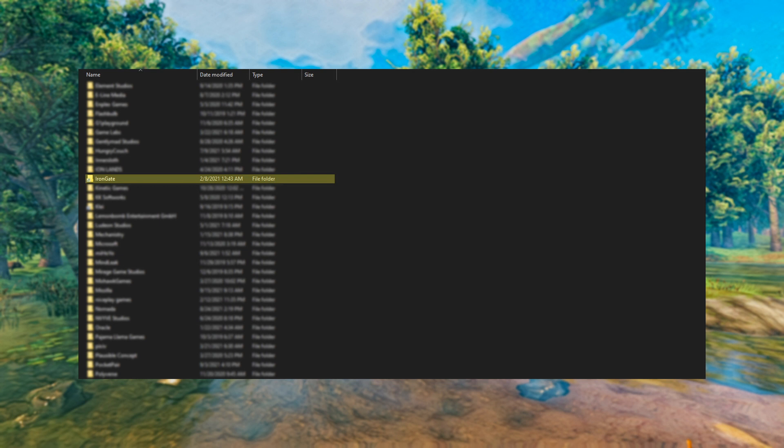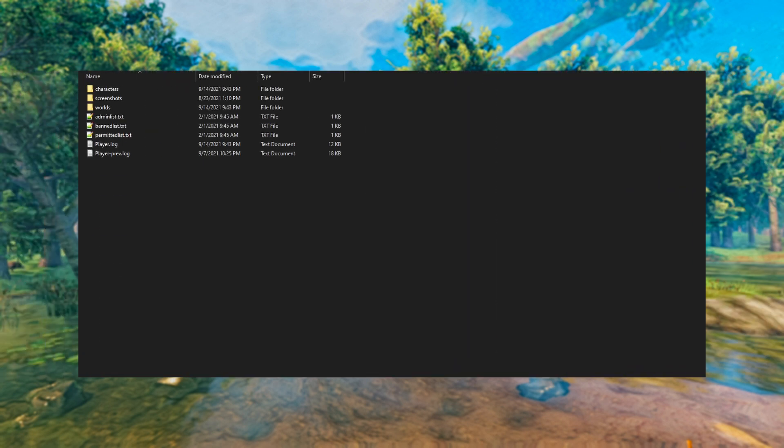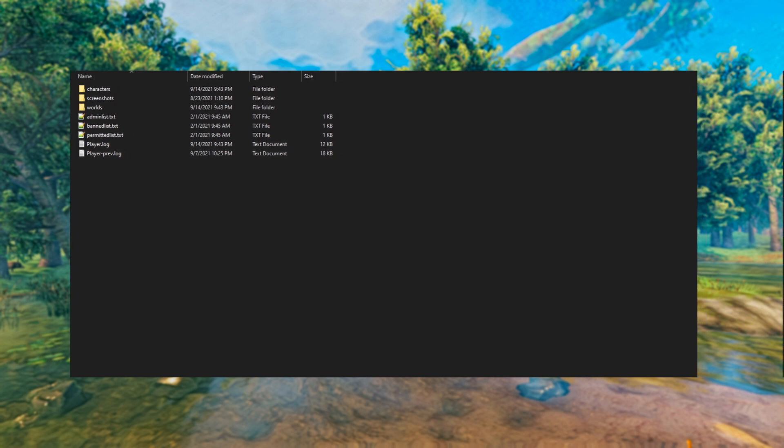That's going to bring up a folder, and somewhere in there — you'll probably have to scroll through a bit depending on how many games you have — you will look for the Iron Gate folder. Once you've found that, double click to open it. Inside that folder you're going to see a folder labeled Valheim. Open that up, and what we're after today is the Worlds folder. I'll also show you how to back up characters.